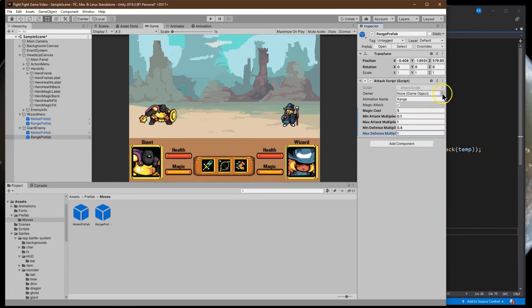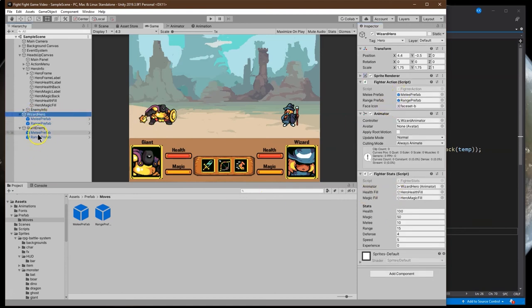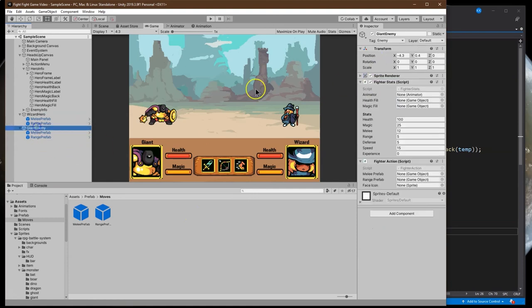The owner is the enemy giant - that's important. Let's make sure I have that set. We also need to fill in the range and melee attack details. I'm going to make the range attack magical and no magic for the melee attack. Those are the stats. I'll hit Control-S to save. Now for the animator and attack stats transfer - we need to create the animations for our characters.